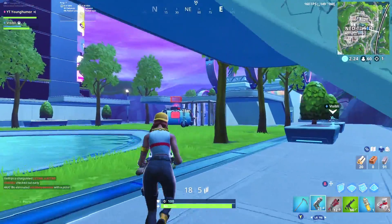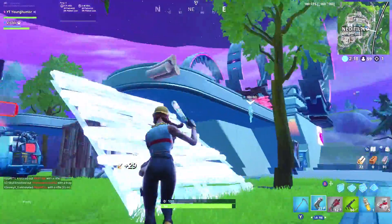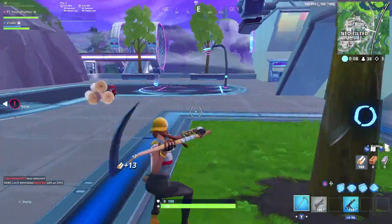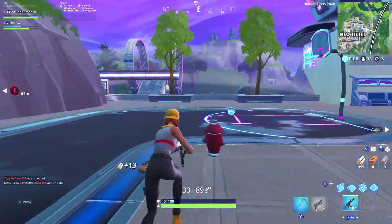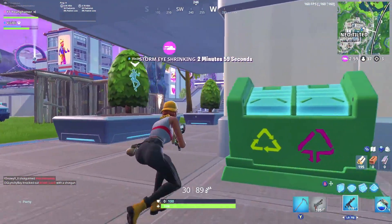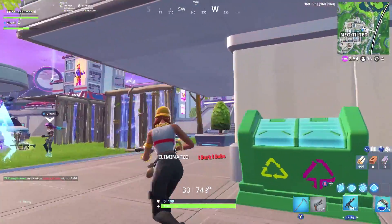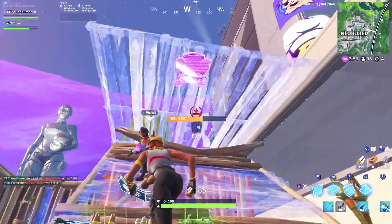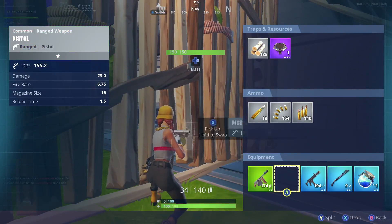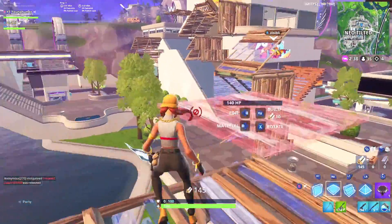Shotguns in this game right now are not doing enough damage — they're super weak. Not using shotguns might actually be the best way to go. Of course, in early game if I find a shotgun on the ground I'll probably pick it up, but once I find a drum gun in late game, I'm not even going to consider picking up a shotgun. Just to put some numbers behind it: say you have a purple or gold pump, or a purple or gold combat shotgun. To hit a solid base damage hitting every pellet to the body, it's doing about 77 damage.